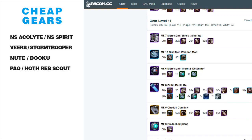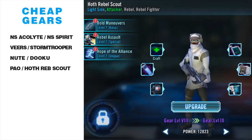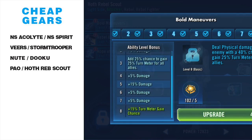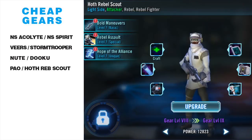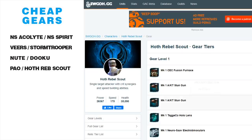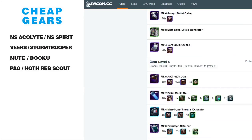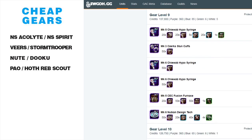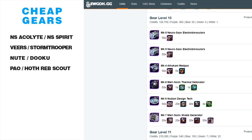Hoth Rebel Scout only needs one omega to become usable on the Mon Mothma team. He's super easy to gear up. At the gear 8 choke point he also needs a stun gun, but after biting the bullet on that stun gun, gear 9 has a fusion furnace and a stun cuff, and gear 10 is nothing.